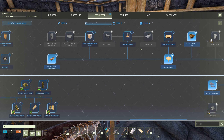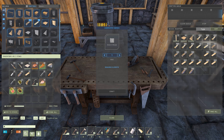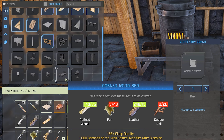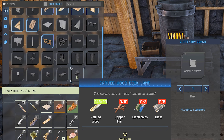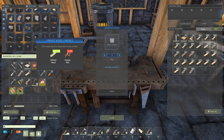I only have a couple points to spend here. Let's see what that unlocked for us — quite a few things. We've got some chairs, some cabinets, a whole wooden bed, and even a desk lamp. I don't know if we can make that — I'd have to make some electronics first. Quite a few things we're able to unlock here.